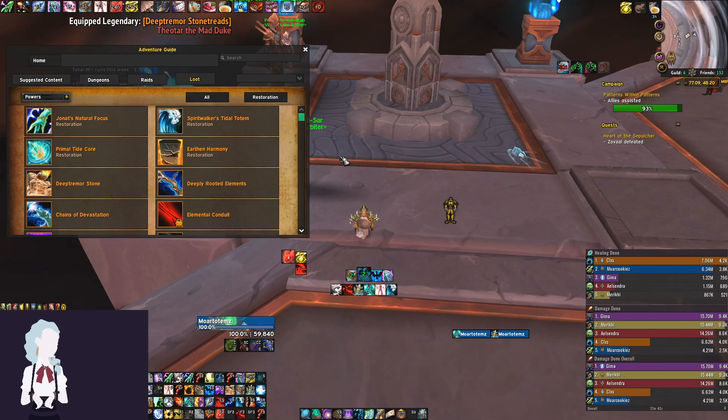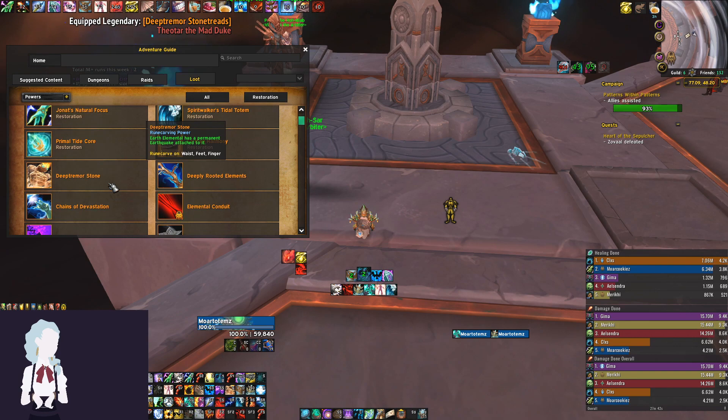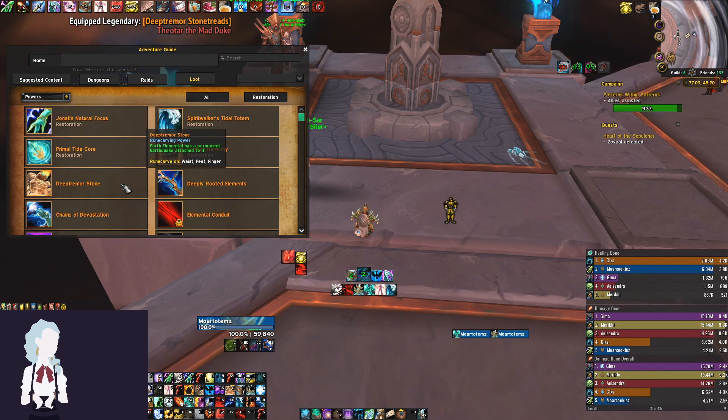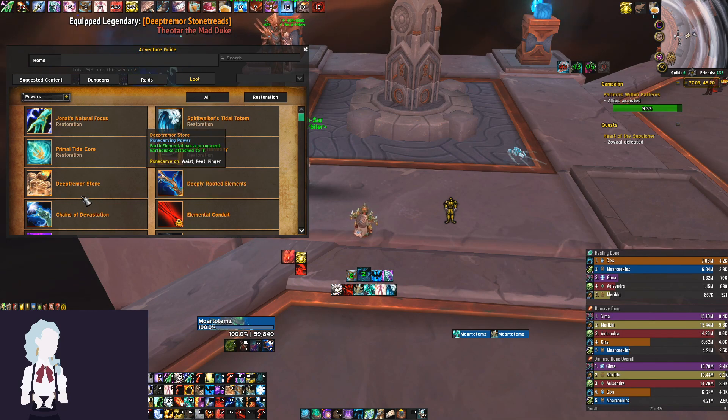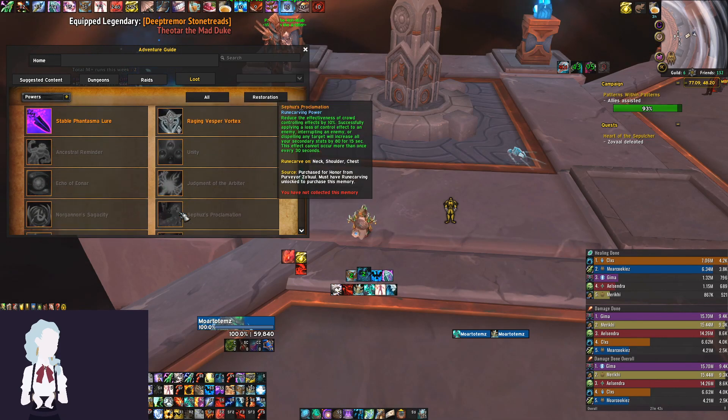For legendaries, double legendaries aren't out yet, but I'd put money on Deep Tremor Stone — it summons an Earth Elemental with Earthquake attached the entire time, doing a ton of damage even if the elemental dies instantly. The other strong option is Chains of Devastation, which interacts nicely with the four-piece tier set bonus. It probably won't be as good as Deep Tremor Stone for damage, but it'll be a solid alternative that some people will run.